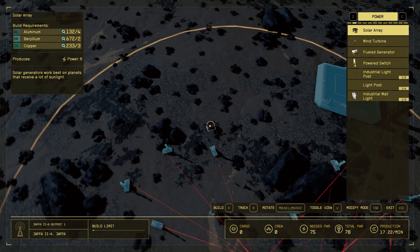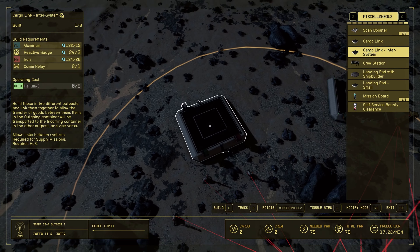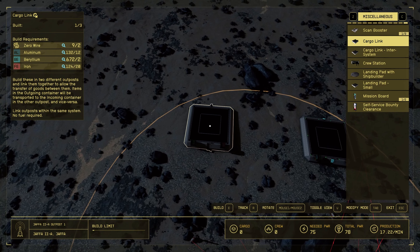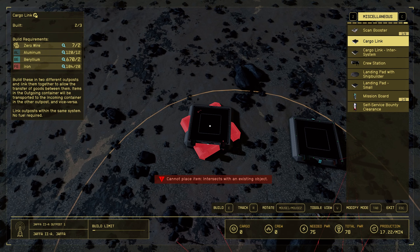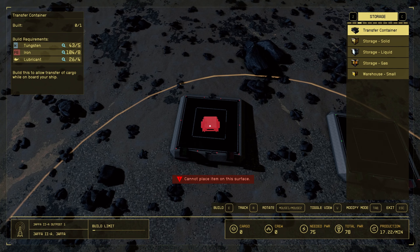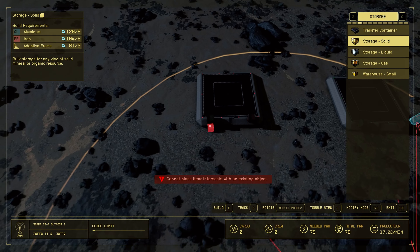The incoming cargo link is gonna go right here. Now the cargo for this cargo link - all the incoming stuff. At this point we've got so many resources collected that I want to create a slightly larger buffer than I normally do, so I'm gonna do 10 solid storage.